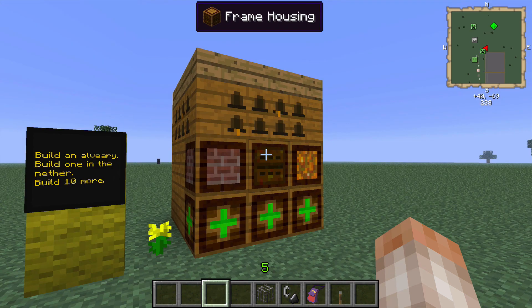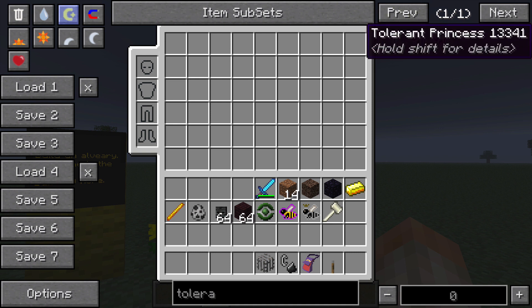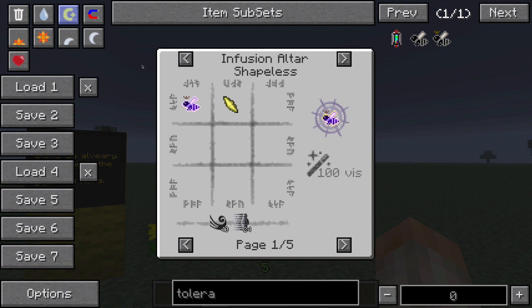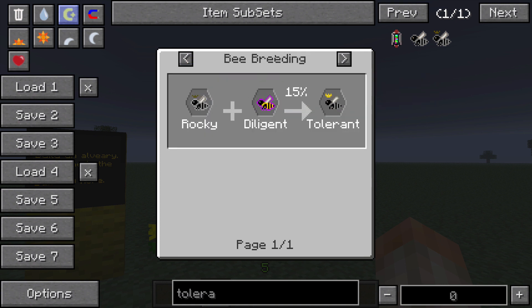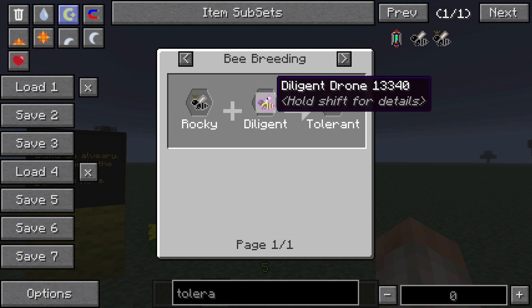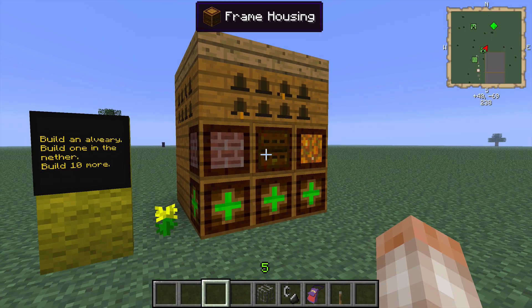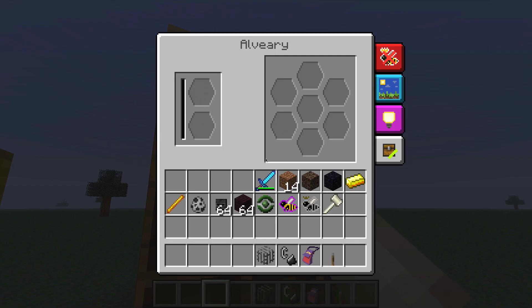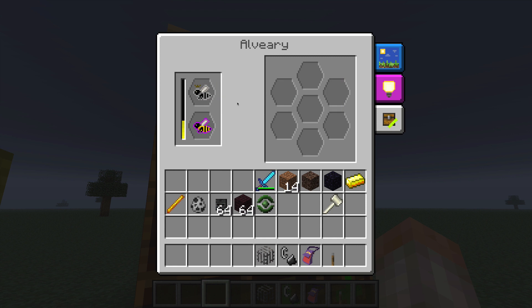In one of the mutator slots, go ahead and drag a nether star. Now you're going to want to select which bee you actually want to breed to. Assuming that you already have your imperial and your industrious, let's go ahead and try to make the tolerant drone. Find the drone or the princess that you want to breed to, select R in NEI, and find out what it takes to make that. So a rocky and a diligent — and the diligent comes from the industrious line — will make a tolerant. Make sure you have your nether star inside a mutator and your oblivion frame inside the frame housing. Go ahead and put two of these beasts together, breed them, and in about 25 seconds you're going to have two purebred tolerant drones.